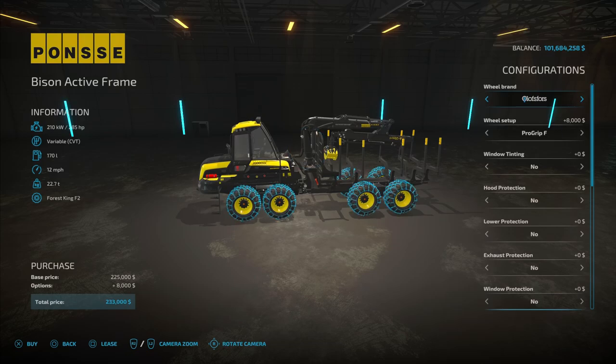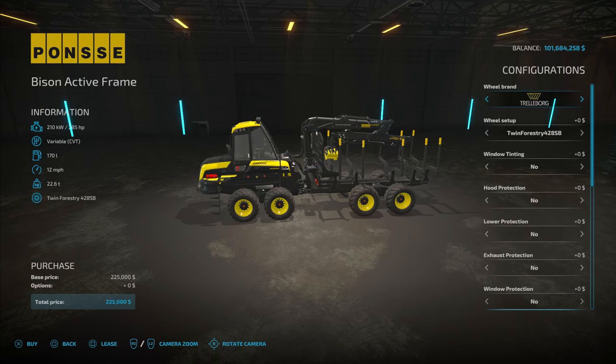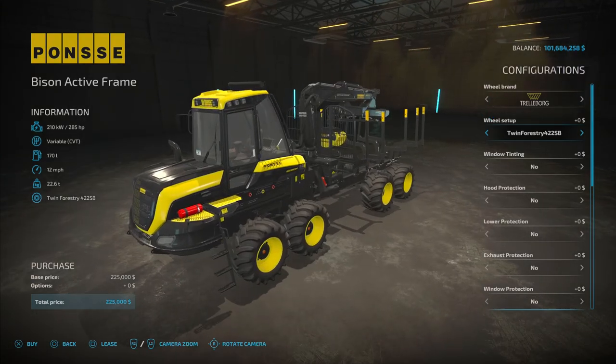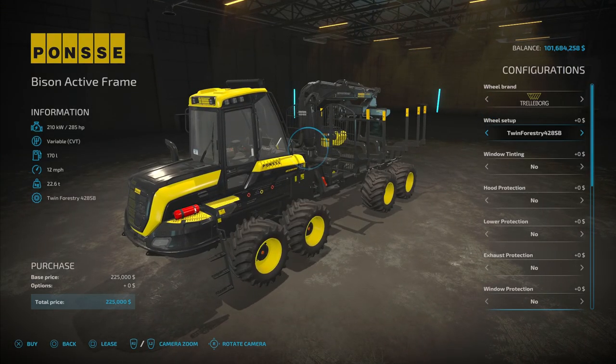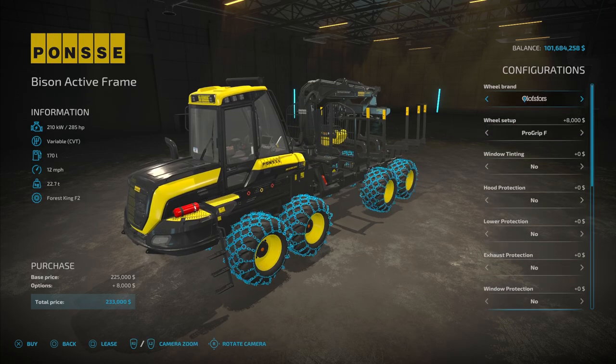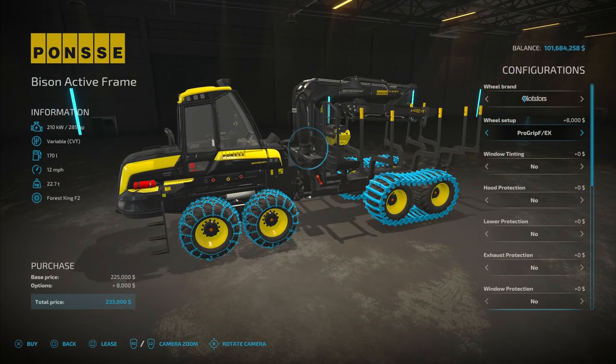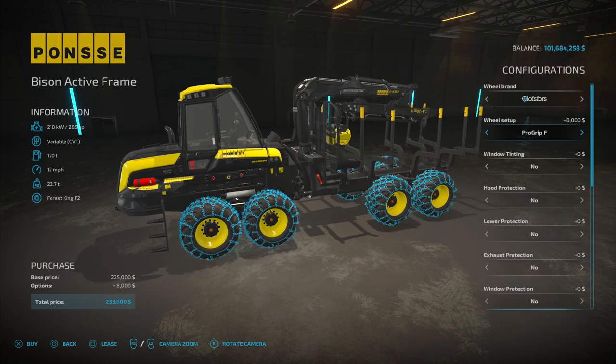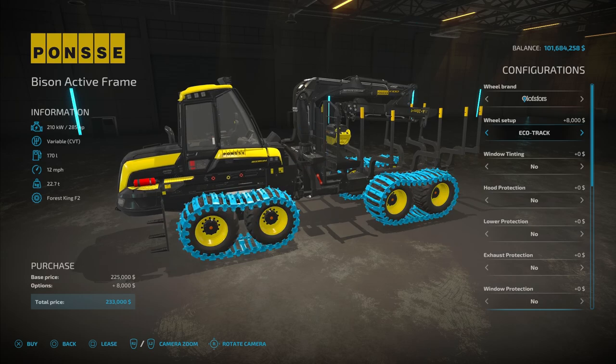We've got Nokian Tires, Trelleborg, and the Olofsfors. With Trelleborg, we have Twin Forestry and a few tread designs that will cost you $0. If we go into the Olofsfors, we have the ProGrip F, the EcoTrack, and various choices between those, as you can see here. They'll all cost $8,000.